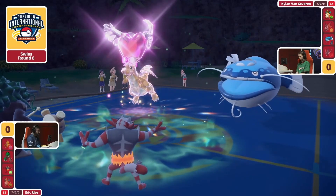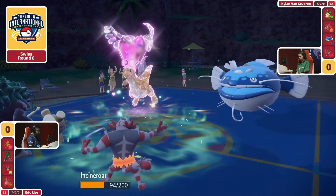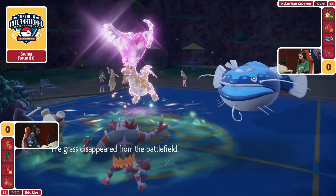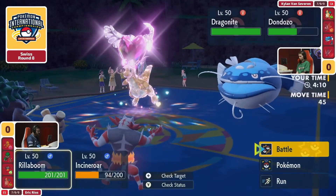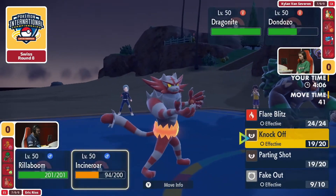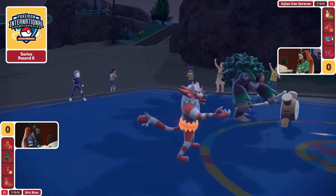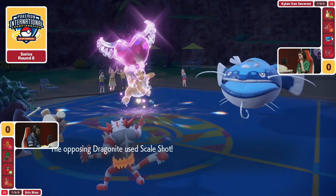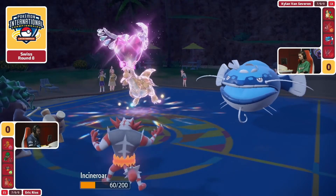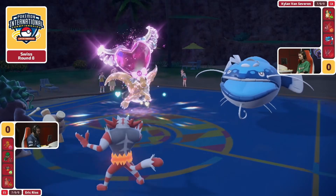It's a testament to understanding board position as best as possible from Kylan's side. Dondozo can pick off this Incineroar, but now that Grassy Terrain is no longer on the field, I still feel like a Wood Hammer will be able to pick up the Dondozo. Scale Shot has to move and pick up this Incineroar first to allow the scenario where you can try to focus down on the Rillaboom — and it has been able to successfully hit, but unless it's a crit, it's probably not going to be able to pick up the KO.